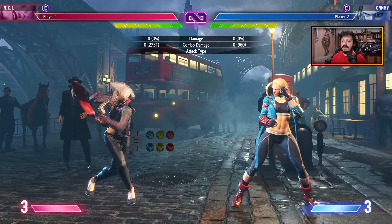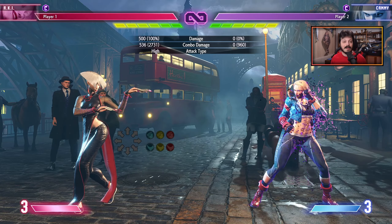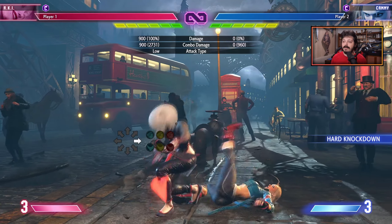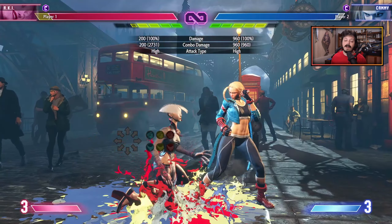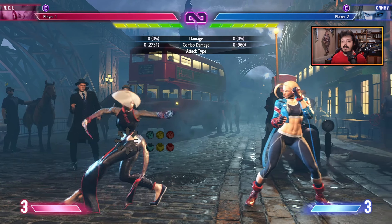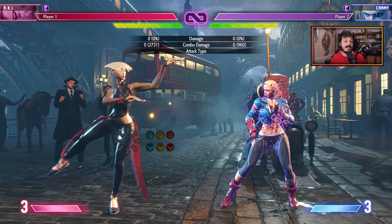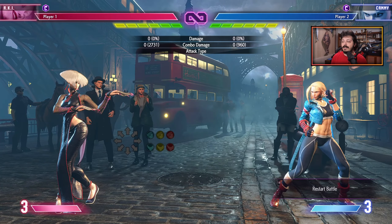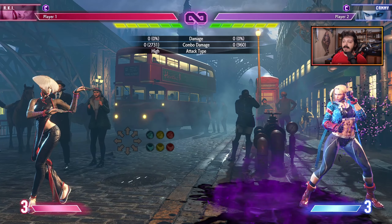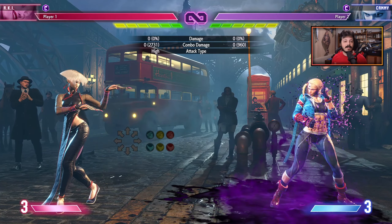Poison is only applied on hit — if the opponent is blocking, parrying, or armoring through an attack in any way, the poison won't be applied. As you see here, Kami is blocking and no poison is applied. Having her do a Drive Impact on wakeup, you can see her bar never goes purple and she armors through without being poisoned. The exceptions are the Corsico back medium punch puddle attack, Orchid Spring, which is essentially unblockable — as long as the opponent stands on the puddle they get poisoned. This is true for her level two as well, and the puddle lasts considerably longer than others.